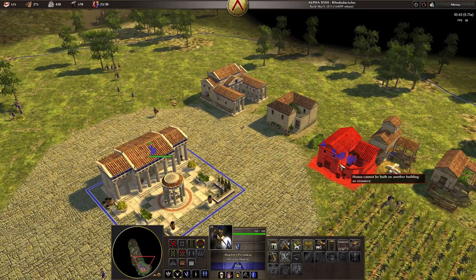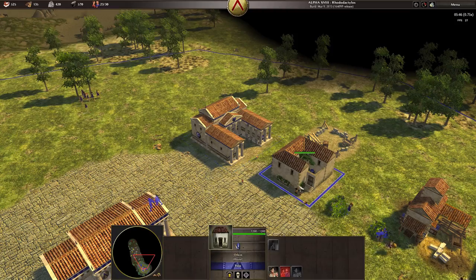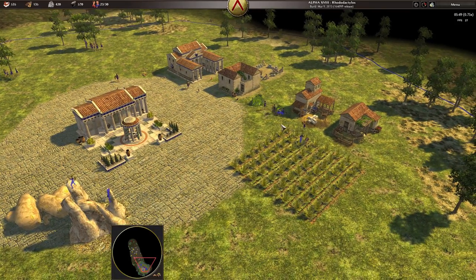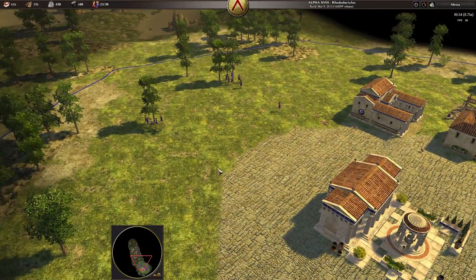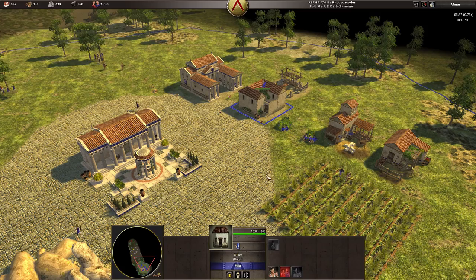We might want to build more houses since our population is really close to the cap. In housing you can upgrade your citizens, but I tend not to spend points in that — I'd rather build troops to defend my citizens than upgrade their HP.